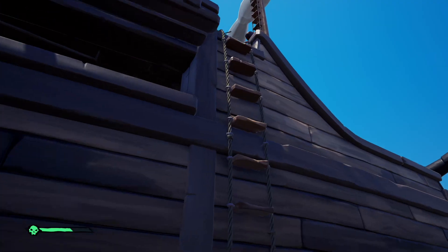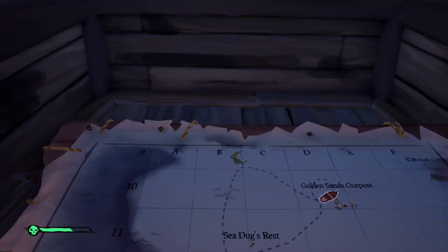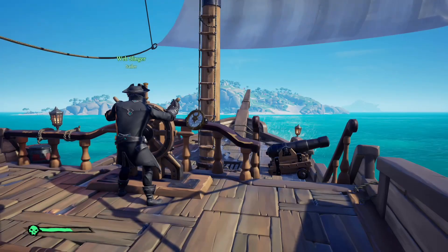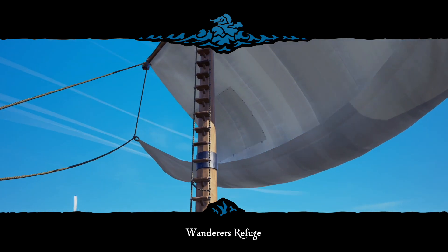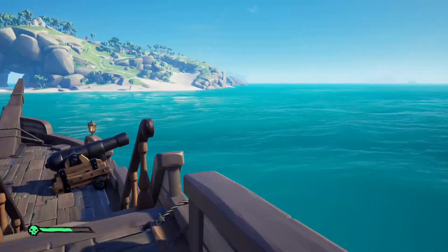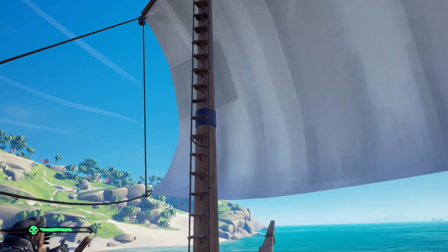I need to swim with the map open. Wanderer's Refuge — I'll go check the navigation. Oh, that's really close, southeast. Let me start rolling up the sail. When you're rolling this thing up it's hard to tell where you're facing. We're getting fired at! Give me sail again — oh crap, we'll go around to the south side of the island. Looks like a tower up there.